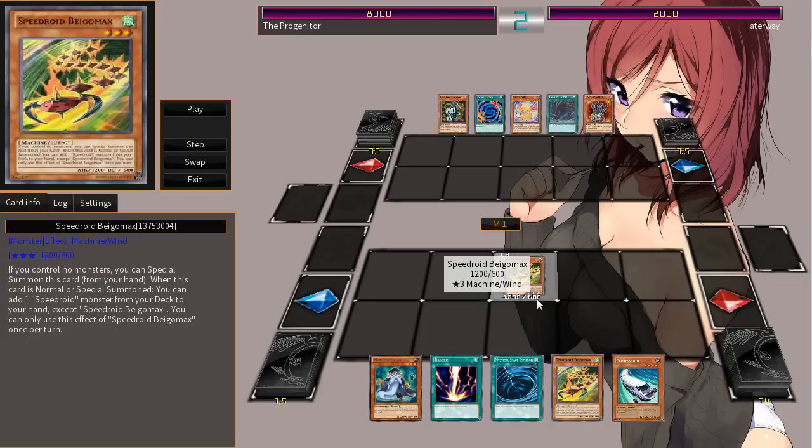Alright, so let's go ahead and break it down step by step. So basically the combo in this deck as of right now is to be able to Mistworm your opponent and steal a monster. That's a pretty strong play, especially if you're able to take something that's relatively strong. So this is Speedroid Beego Max. His effect is: if you control no monsters, just special summon the card from your hand. When this card is normal or special summoned, you can add one Speedroid monster from your deck to your hand.